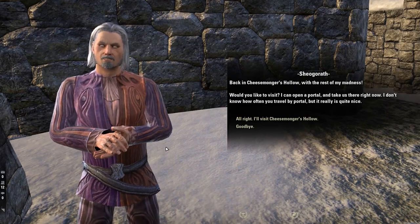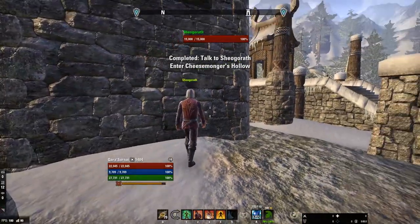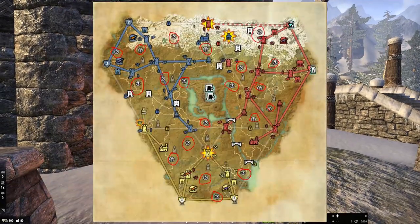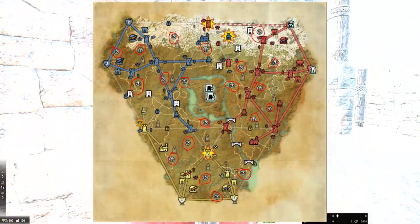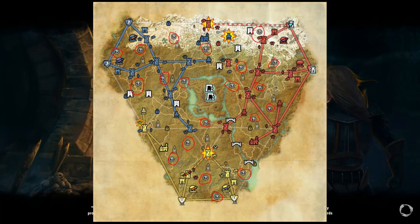Volundrunk is on a timer for its spawn and can spawn at any of the question mark locations on the Cyrodiil map. Once the notification pops up on your screen saying 'Volundrunk seeks a wielder,' if no one finds it before then, another notification will pop up 10 minutes later saying 'Volundrunk's location has been revealed,' which will be indicated on the map by a white Volundrunk icon.